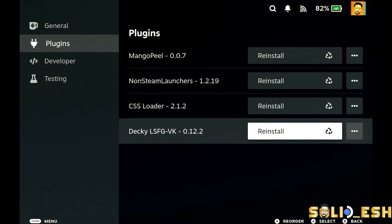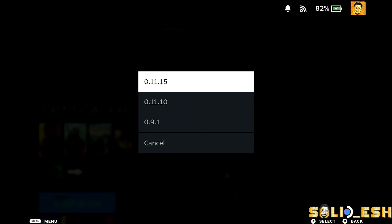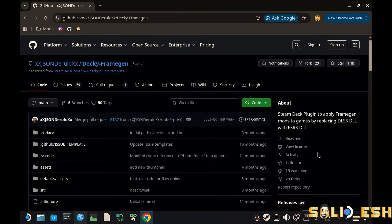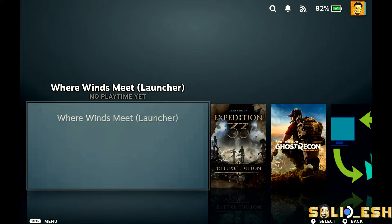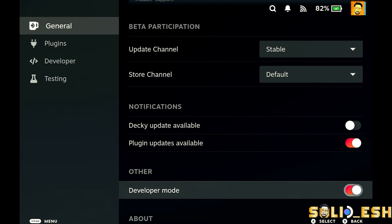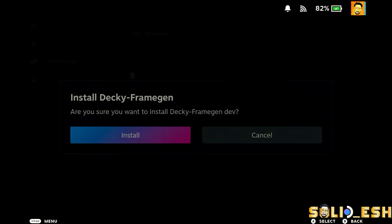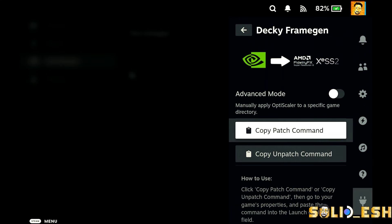This plugin is available on the Decky store but it's not the latest release there, so I recommend manually downloading it from the official GitHub page — links are in the description. Switch to Desktop Mode, click the latest release, download DeckyFramegen.zip. Once done, switch back to Gaming Mode, go to Decky Loader settings, turn on Developer Mode, select the Developer tab, click Browse, go to the Downloads folder, select the zip, click Install, wait until done.